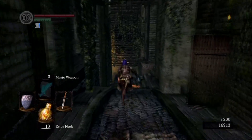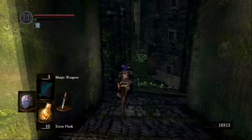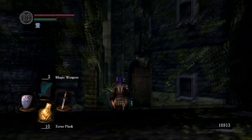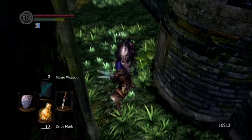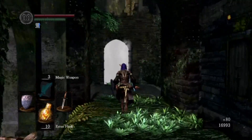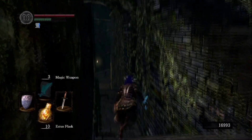My magic weapon was adding about 70 damage per hit, which is not too bad. I think that has most to do with the Oolacile Catalyst — I don't think the Dusk Crown or the Dragon Crest Ring have anything to do with it. That's purely the Oolacile Catalyst. With 15 intelligence it still adds a pretty good amount.